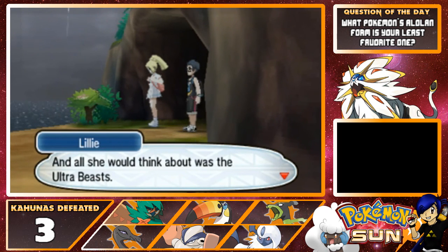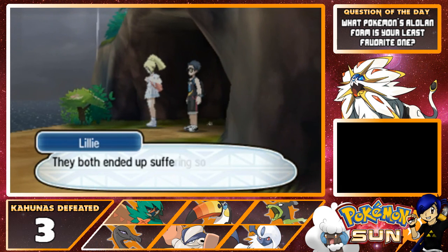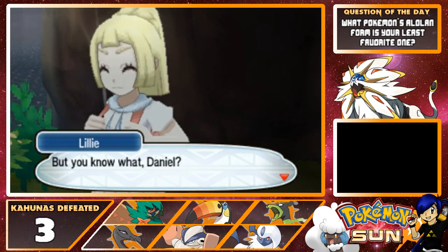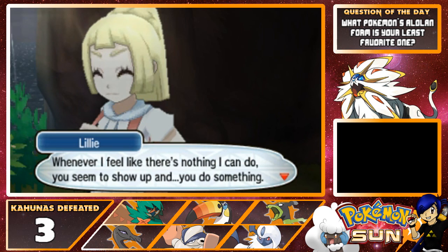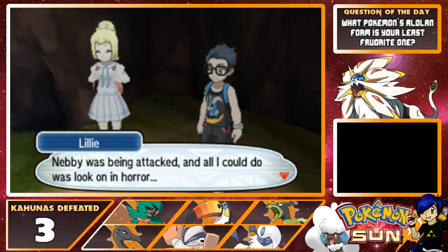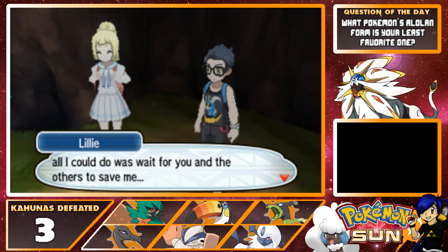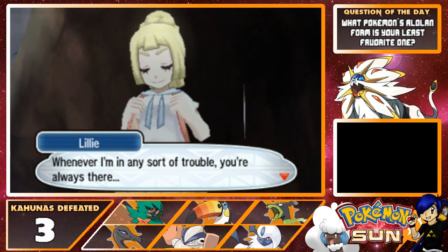"But then she changed. All she would think about was the Ultra Beasts, and Null and Nebby — they both ended up suffering so much and I couldn't do anything. But you know what, Daniel? Whenever I feel like there's nothing I can do, you seem to show up and you do something. Every time you show me that it's possible to do something. Even the first time we met, Nebby was being attacked and all I could do was look on in horror. And in Aether Paradise all I could do was wait for you and the others to save me. Whenever I'm in any sort of trouble, you're always there."